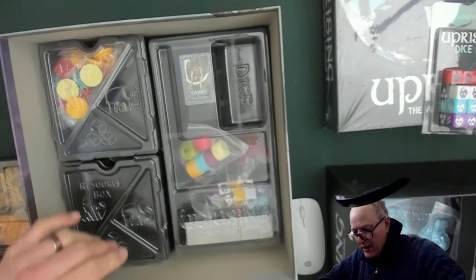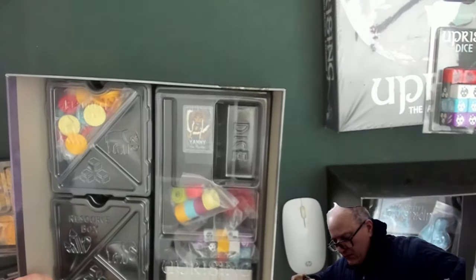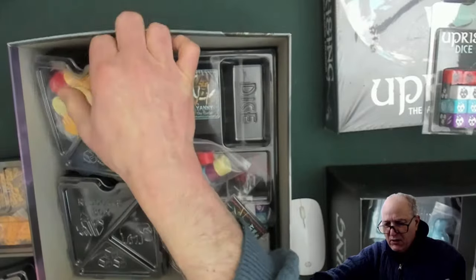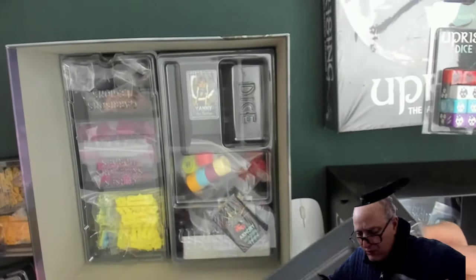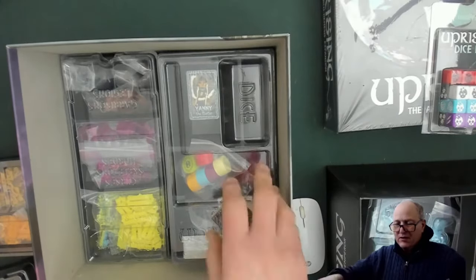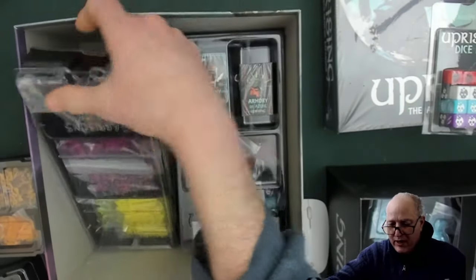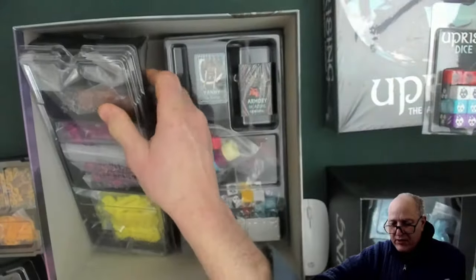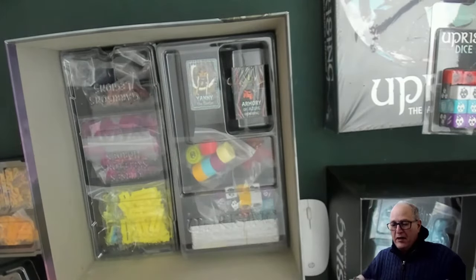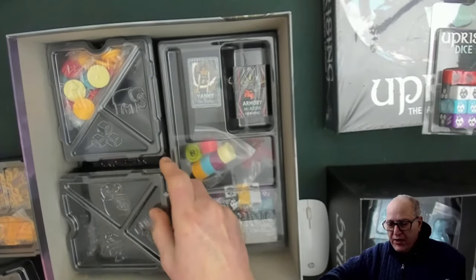I've got some work cut out for me to figure out what the heck we're doing here, and the parts that need to go together. I know there's fortresses. Wow, there's more — holy, this is a lot in this box. Does this go all the way to the bottom? Oh my gosh, there is a lot in this box that needs to be explored — holy Moses. There are tons and tons of things in this box, and I'm going to have to figure out how it all goes together.